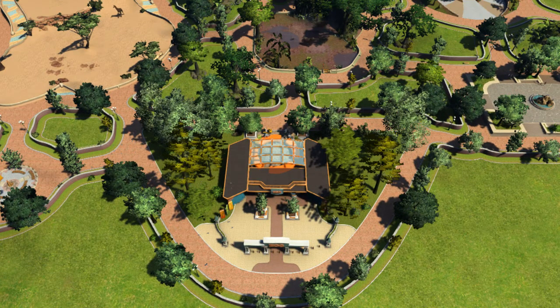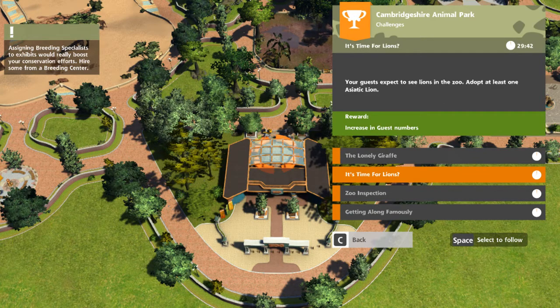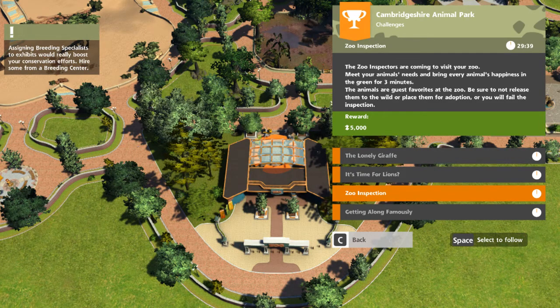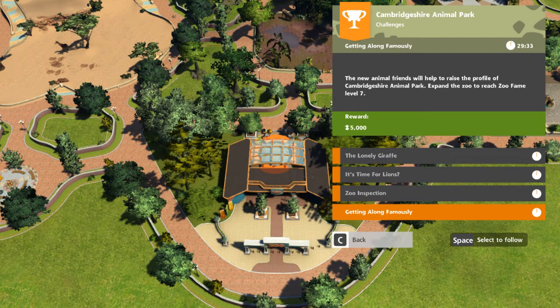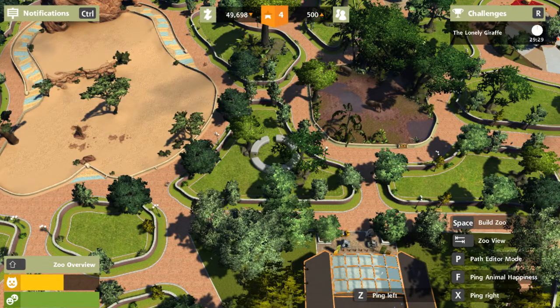Let's look at our objectives. We have 30 minutes. We have to help the lonely giraffe, adopt some lions, have an inspection for 30 minutes, and then expand the fame to level 270. We are currently at level 4. First, let us build a bathroom because there are none.